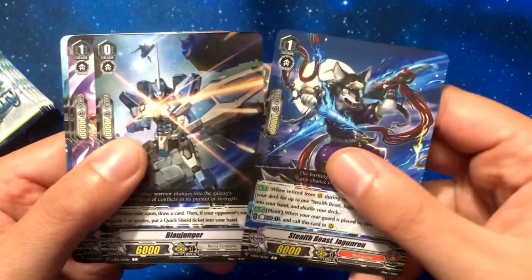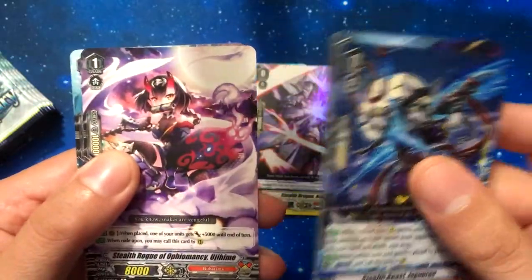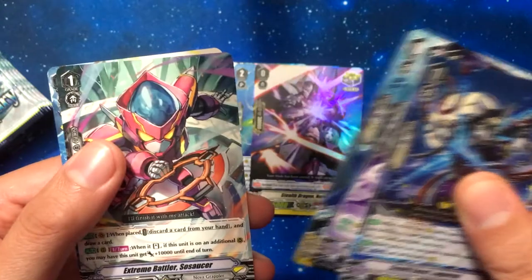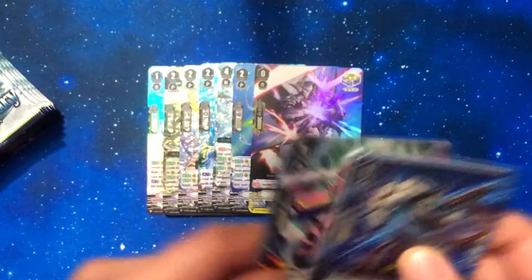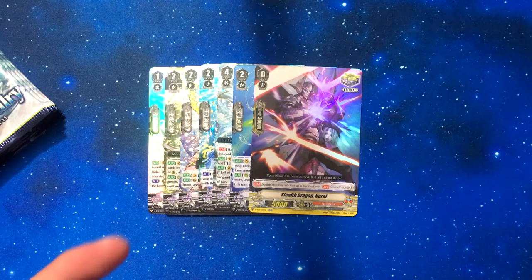Dragon Ranu. Blaujunger which is the new starter for Nova - a lot of people were hyped about the Blau archetype. Ujahime. Byron. Crit Trigger. Extreme Battle Wars Saucer. And Hurstina. So I wonder if we're going to get another VR.